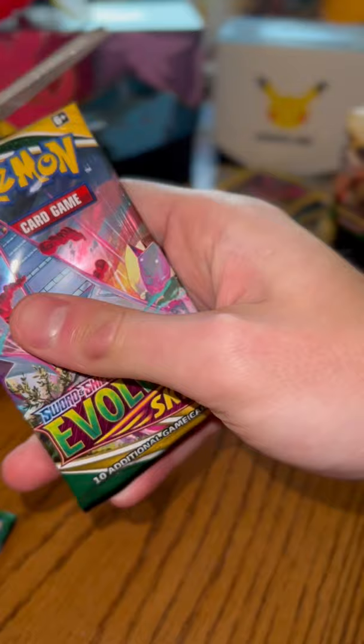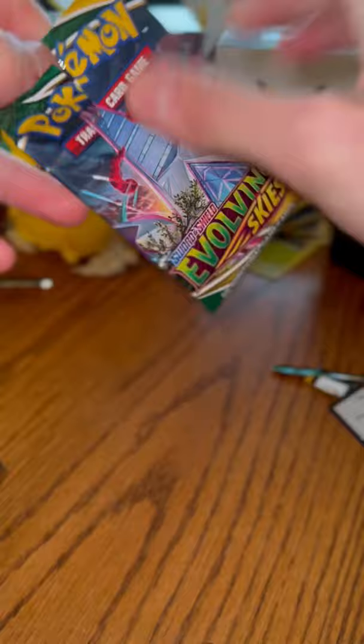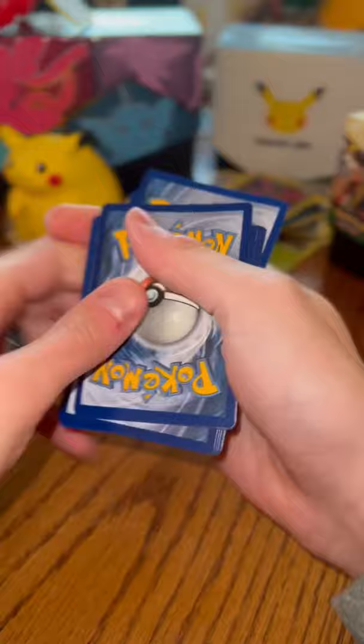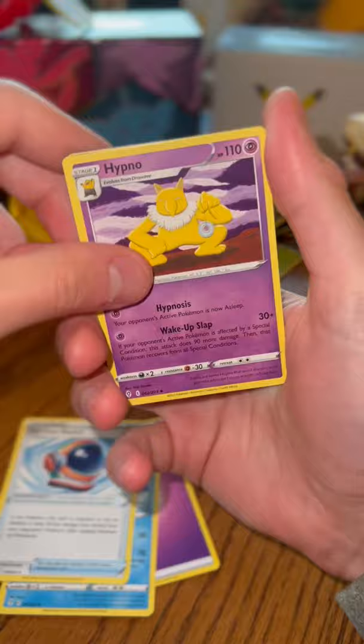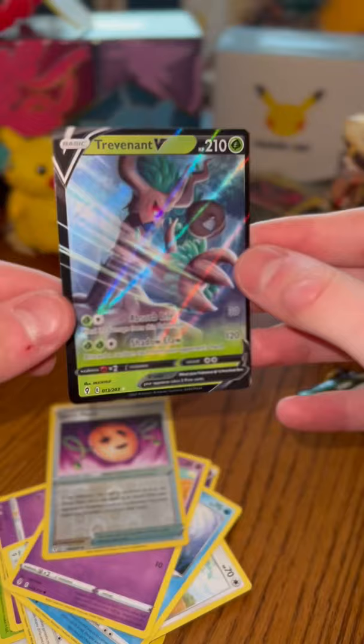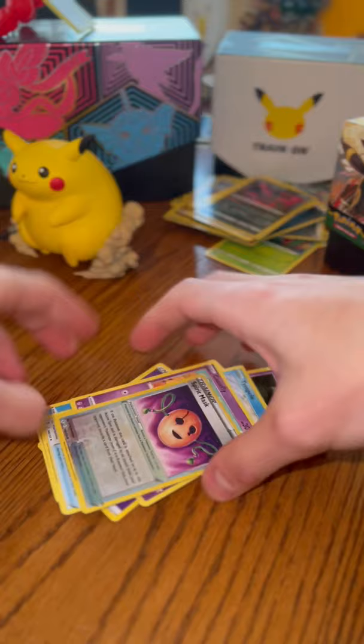Getting this pack open — there we go. We already see a holo — QR code for you guys. We got Psychic Energy, Swoobat, full-face Gallade, Hypno, Cheetah, Woobat, Eevee, Timburr, Cutiefly, Spiritomb, Mask, a reverse holo, and a Trevenant V. I really like the art on that — it's got a Halloween vibe to it. Setting that off to the side.